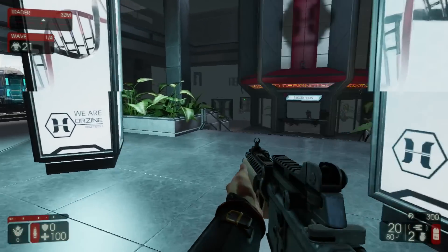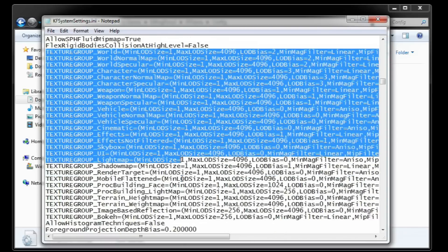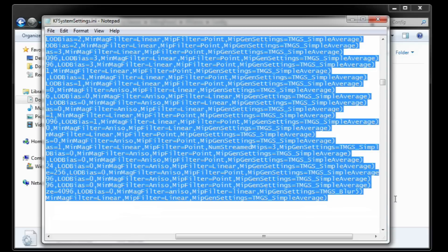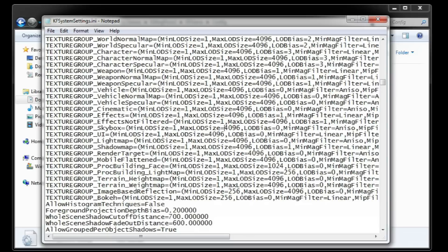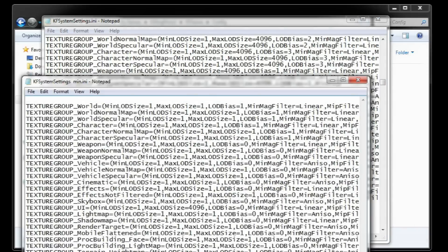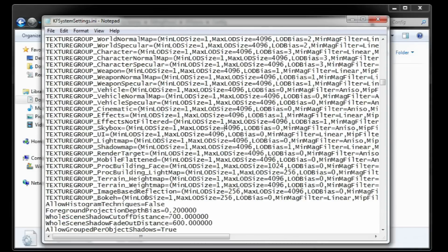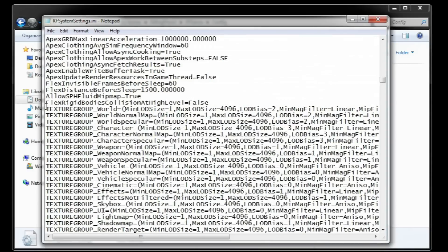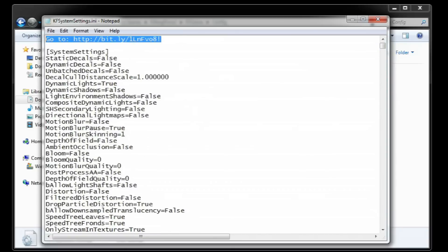Finally, we have textures. We can reduce the game to its absolute flat minimum by going into the first texture group of the file and changing every LOD value to 1. Since this can take a while, the resulting texture lines are in the link in the description so you can copy them from there. Paste them on top of the first texture group, save the file, and we are ready to play.